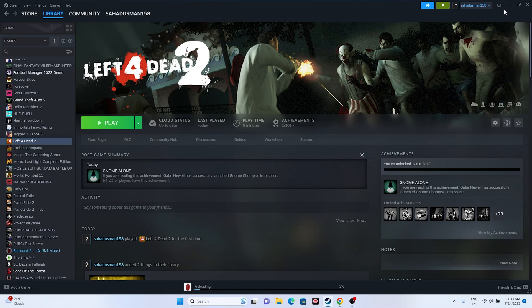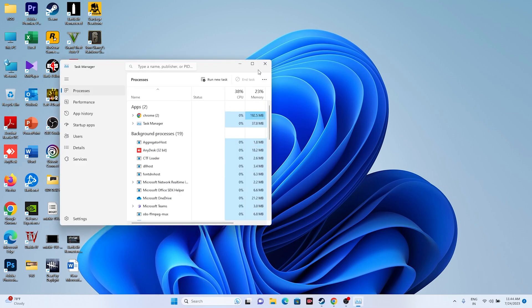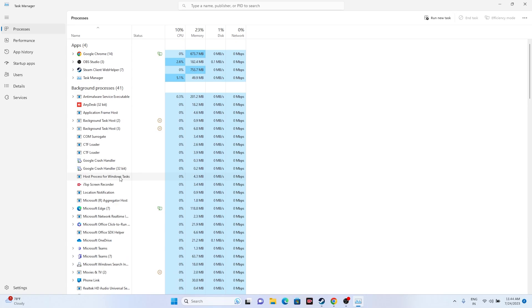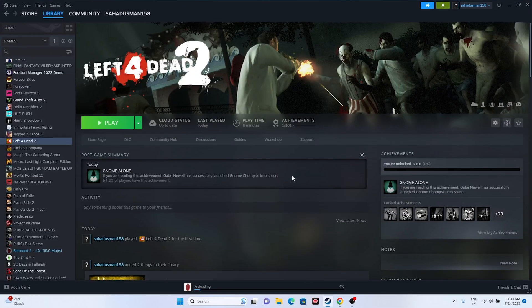Close unnecessary background tasks using Task Manager. Right-click the Start menu and open Task Manager. With around 41 apps running in the background, many can cause crashing. Find unwanted apps — Discord, RivaTuner, and MSI Afterburner are common culprits — select them and click End Task. Close Task Manager and try launching the game.